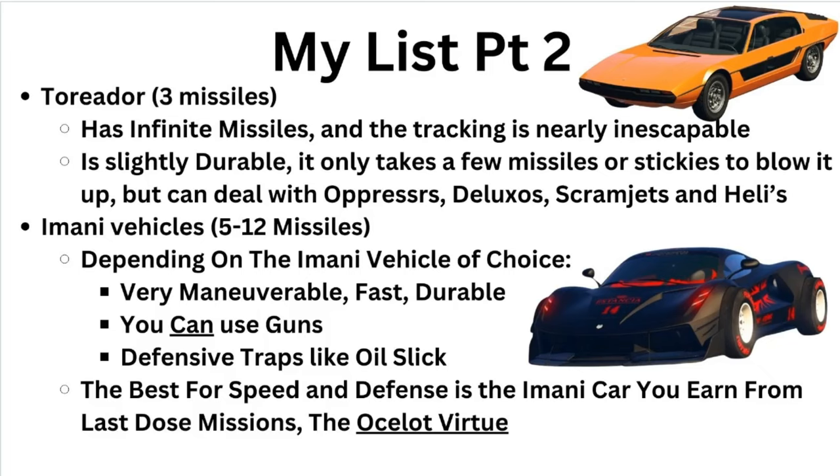TGG also mentions Imani vehicles, and yeah, Imani vehicles are pretty good. They're very maneuverable, fast, and durable, and you can shoot your guns out of them. You can use flares and the lock-on jammer so you can't get hit with missiles — very defensive but also offensive. You also have the oil slick. This vehicle is very annoying and griefers are probably just going to lose interest in you. The only downside is that you can only use it when you have an Agency, which is why I recommend the Nightshark over these for beginners.